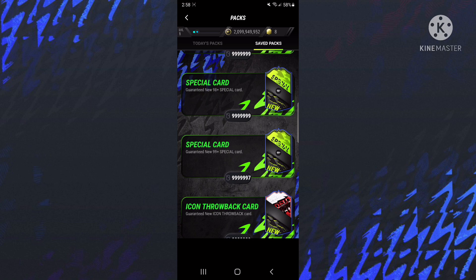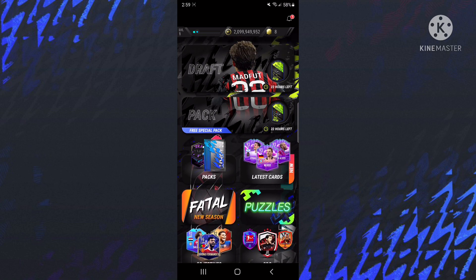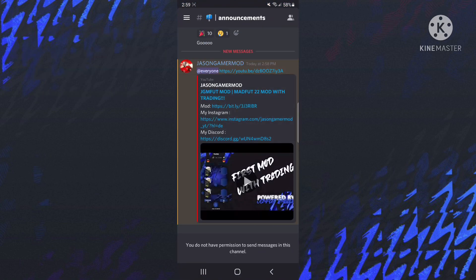Because this does take me a while to find all of these mods and all of these bot trades. So yeah, this is the perfect place to be if you want to find how to get free packs and everything. So now to go ahead and download it, you're going to go ahead and go into Discord — in the pinned comment in the description I'll have the Discord link.